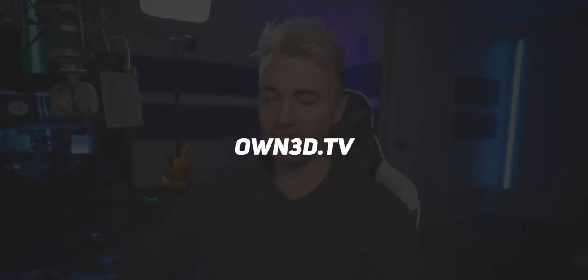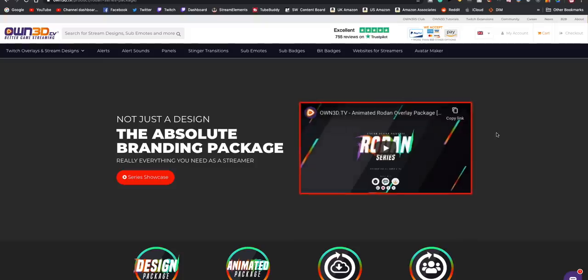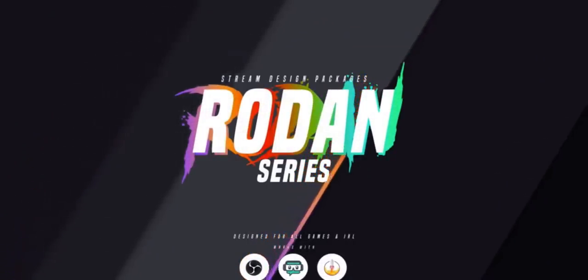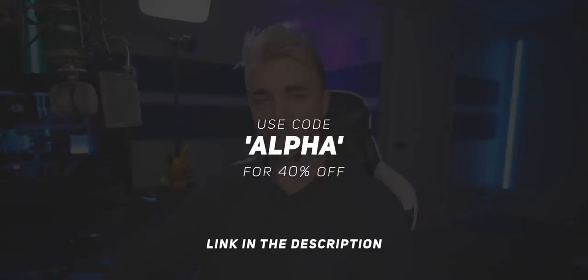Before we get started, a huge thank you to the sponsor of this video: owned.tv. Owned is your one-stop shop for all your stream aesthetic needs — alerts, overlays, panels, profile pictures, whatever you need. Their overlay packages are modular, so if all your friends pick up the Rodan series, you can all pick and choose different elements and none of you will have identical streams. There's a link in the description below, and if you use that link it supports the channel. Use code ALPHA at checkout for 40% off.